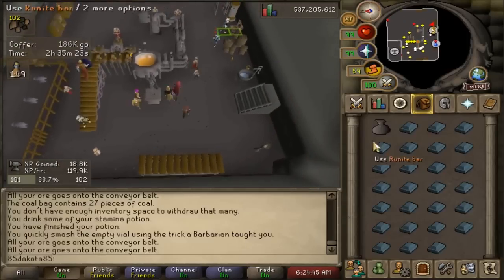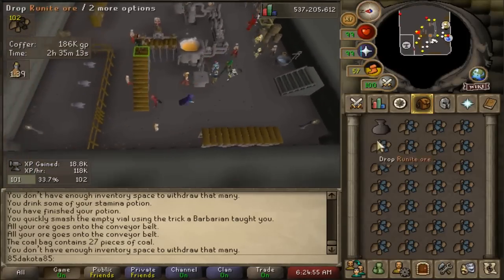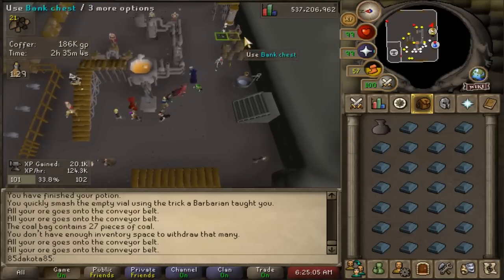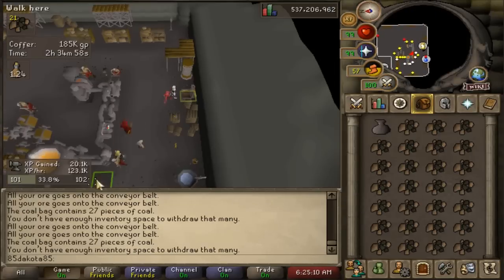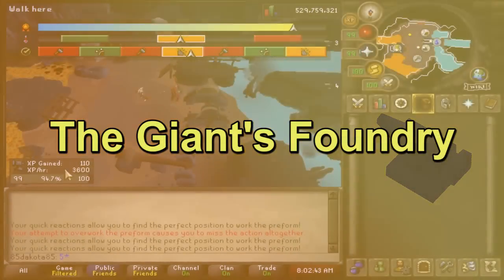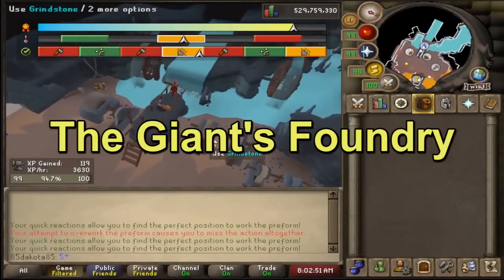We've had a lot of blast furnace talk so far. Technically to make the most money with smithing you should only do blast furnace if that's what you're willing to do. Sometimes it is more motivating to change up the method and work on something else for a little bit, so let's go check out the other smithing options. The Giant's Foundry is meant for XP a little bit more than it's meant for GP, but you will profit a little bit at lower tier bars, plus a few of the rewards from Giant's Foundry can be used to make money elsewhere.